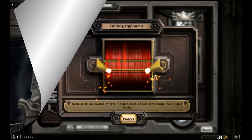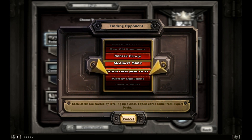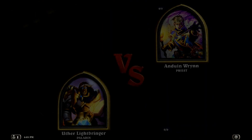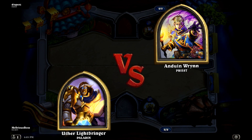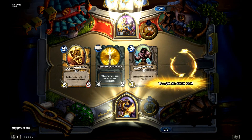The Paladin deck is meant to use Divine Shields, Noble Sacrifices, Hammer of Wrath, and Consecrates to make some very favorable trades, and then just eventually overwhelm them with a very superior force.